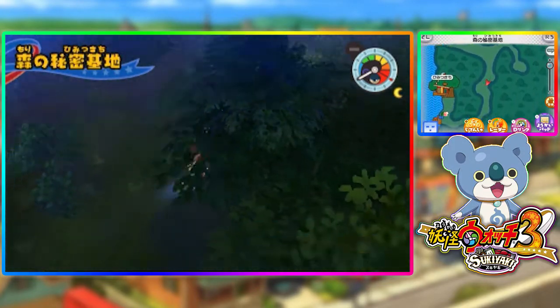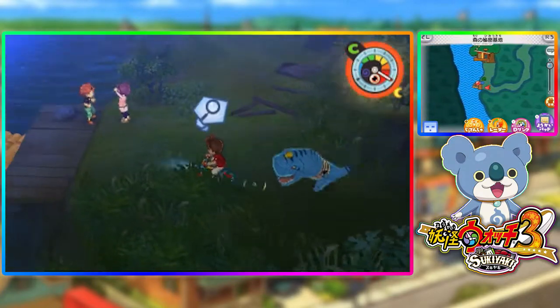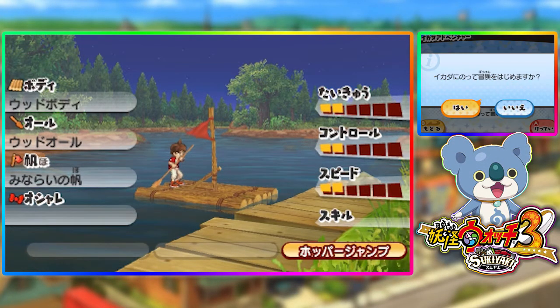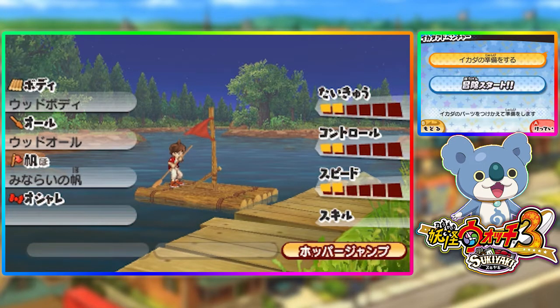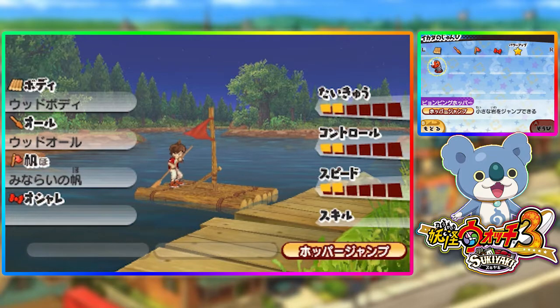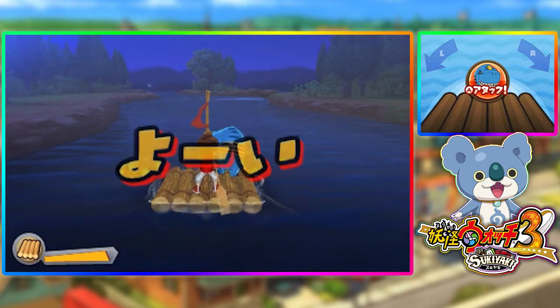Very good to know, but what are we going to be doing at the treehouse? That is the important question. It looks like we're going onto the boat. I think we have to customize it before we have to leave. That's already equipped, so I think we're good to go. I'm not really sure where we're going, but we'll figure this out.